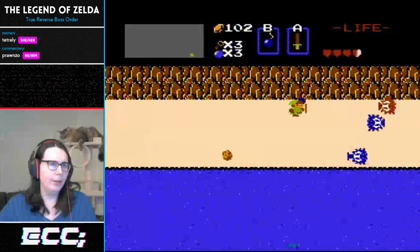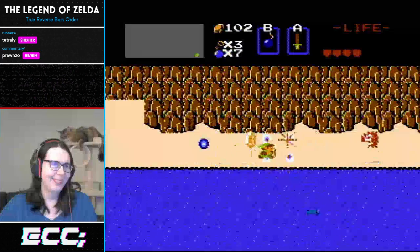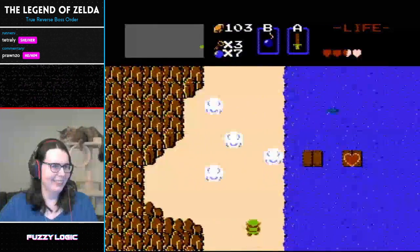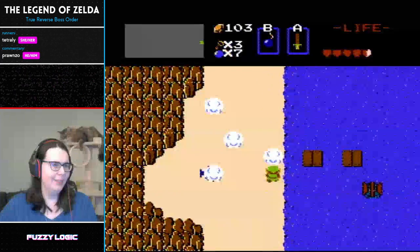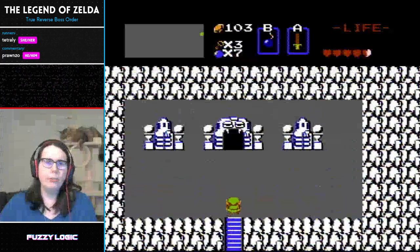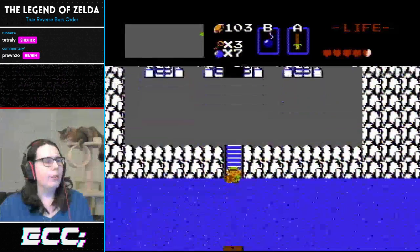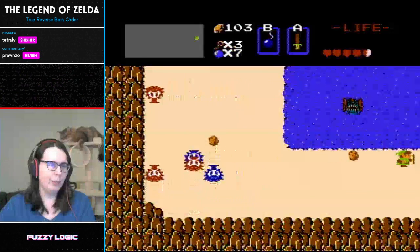Let's see if I can get some lucky bombs here. There are two main counts — globals and the consecutive one. There's just another set that determines random drops. Basically, too many numbers in this game. Generally when you do a reverse boss or dungeon order run, the first part is gathering lots of resources, then going into the last level for the final boss, and then counting back from there. The next thing on my list is to get a couple more rupees.